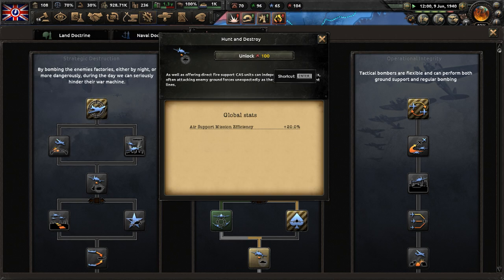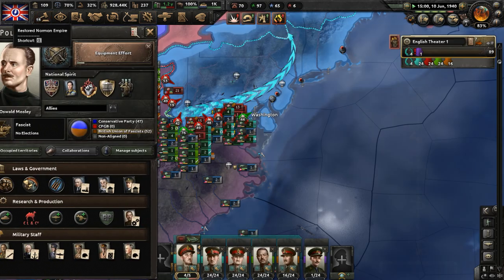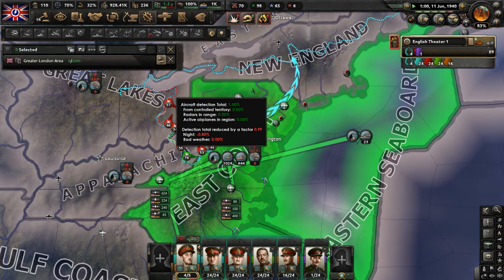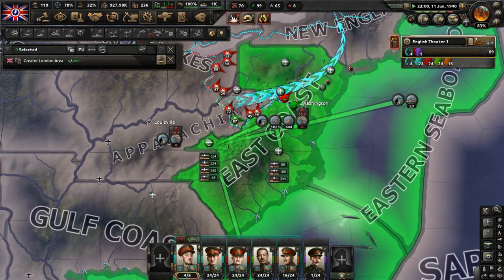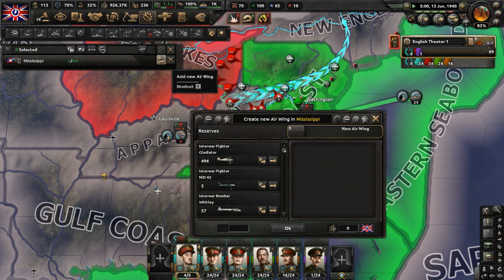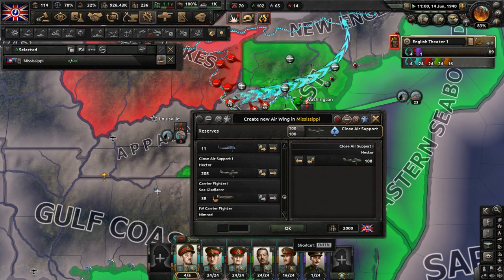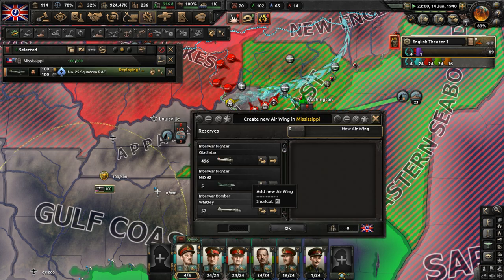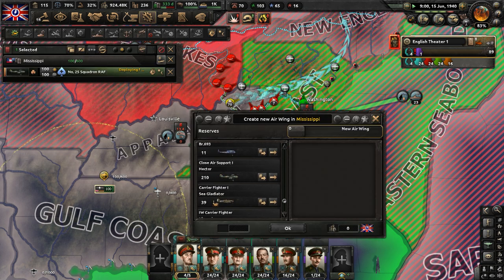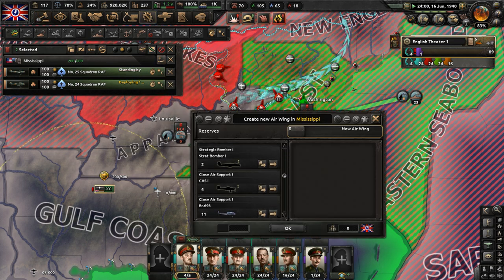The Soviet-Chinese Pact took place — we got an event about that. We have some planes available in reserve. Can we get more planes out in the field? Maybe. They can be deployed in Mississippi. Let's also use them in Appalachia — three squadrons of close air support are fighting some enemy tactical bombers and close air support. We did take Washington. We've just got to get past there — a lot of American troops.